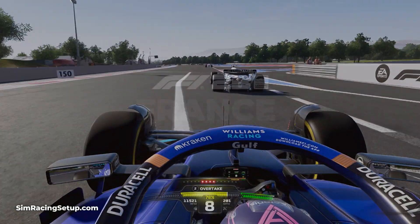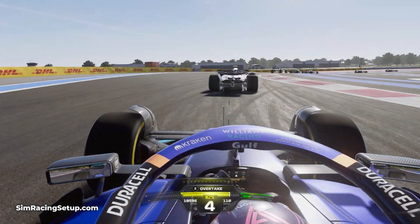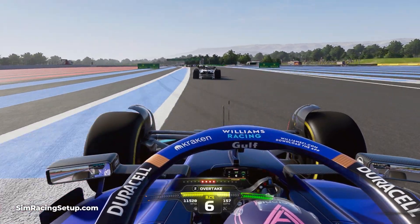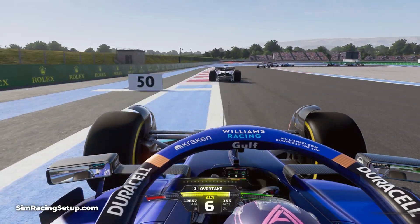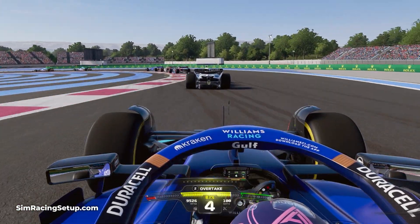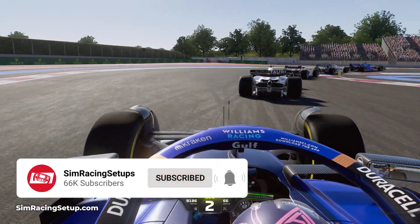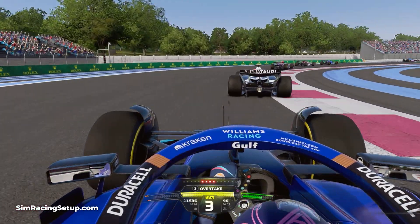The second bonus track in F1 23 is France. This track has been directly carried over from last year's game, and that's not a bad thing as it's one of the more unusual tracks in the game. It features a range of strange corners and unconventional braking zones. This challenges the driver to adapt their style to fit the track, but it also tests your car's balance, especially the rear stability under braking.